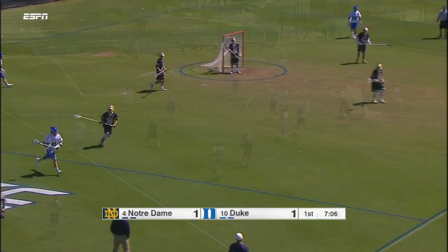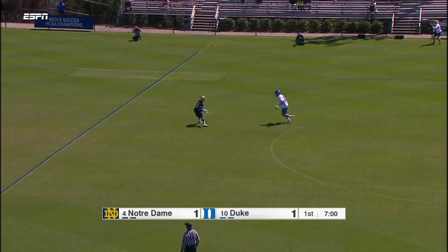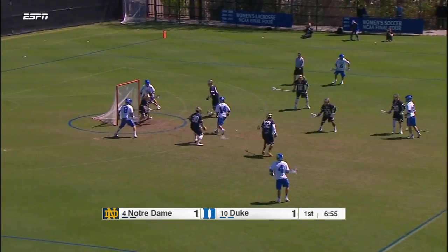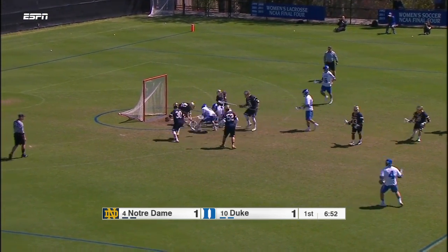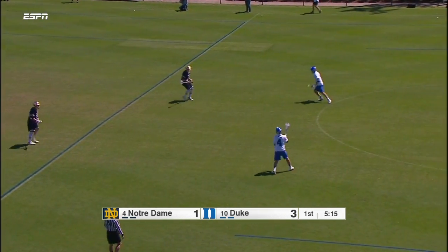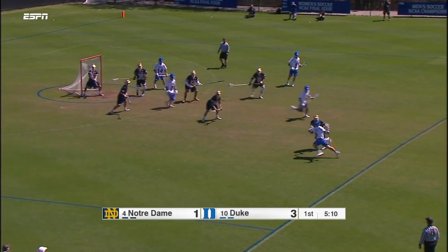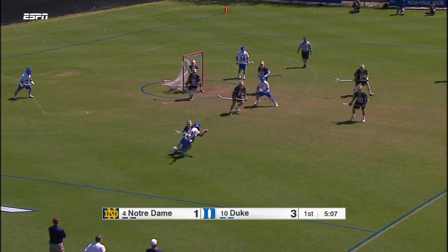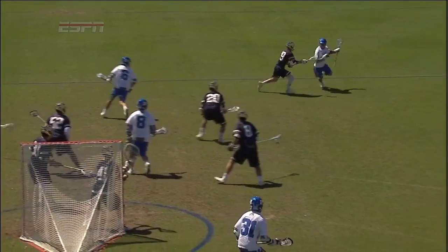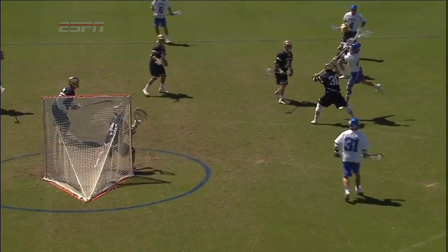If the dodger establishes themselves as a threat to score, defenses are going to start sliding. Most defenses are going to slide from the shallow cut guy who's popping up to the top center. The look out of that is just a throwback to him and a shot if the second slide is late. However, not every team may slide off of the guy who is shallow cutting and popping out from the top center. If it's on a rollback or a later slide down the wing, potentially it comes from the crease off of that crease attackman. In that case, hopefully you have a good crease finisher who's able to cut in behind the slide, curl up, catch, and finish - like Jack Bruckner does on this play.